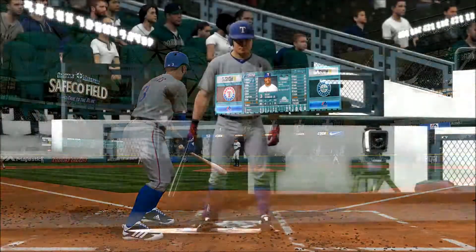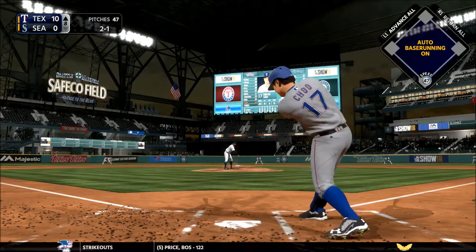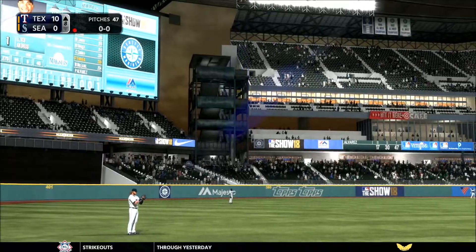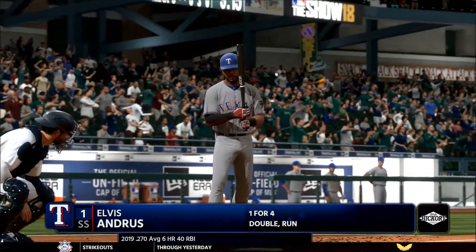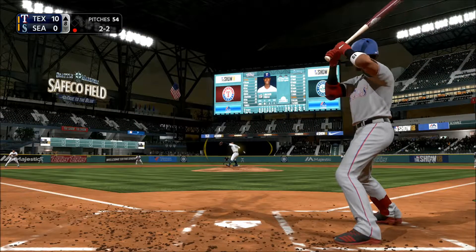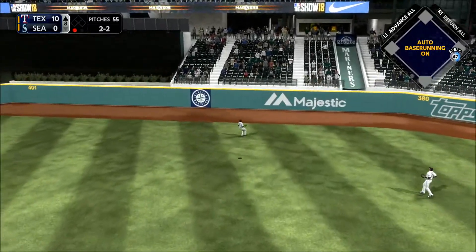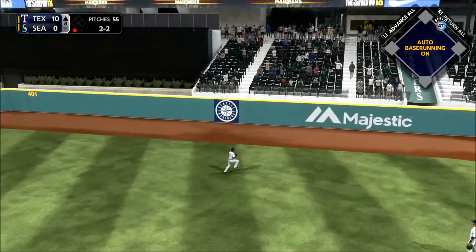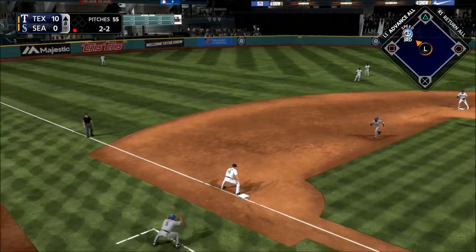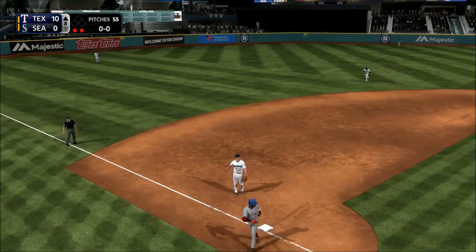At the plate: Shin-Soo Choo is going to be asked to get out of the 2-1 pitch. Lined to the right side but there is the second baseman Cano for the first out. Here's a Jerickson Profar — he turns this one around, high and deep back to center field, Heredia racing back. Just short of a home run, this ball's off the wall and he'll pull into second with one away. The tag and he's called out trying to stretch two bases into three.